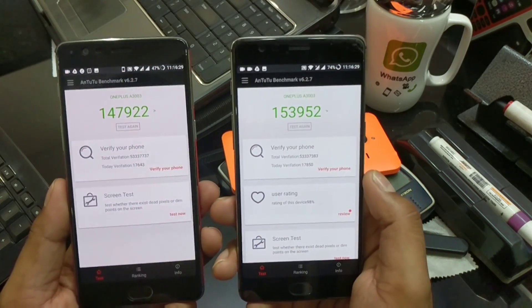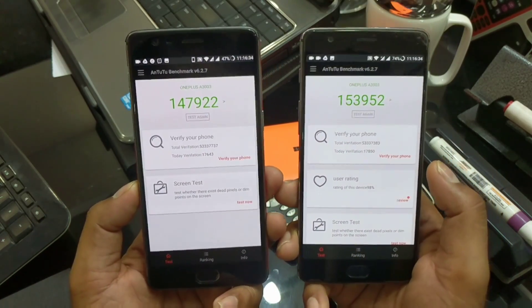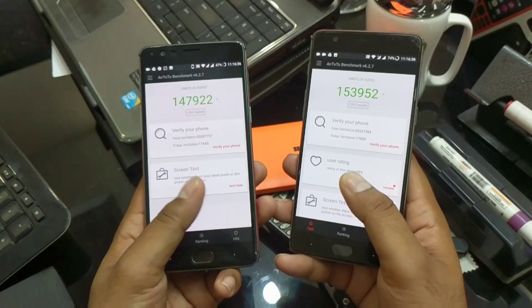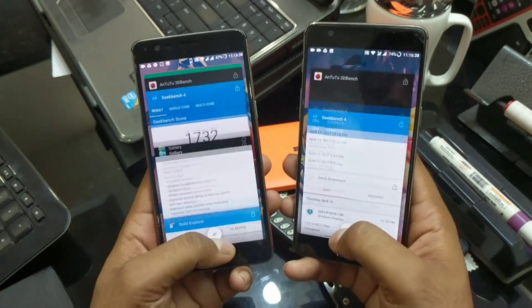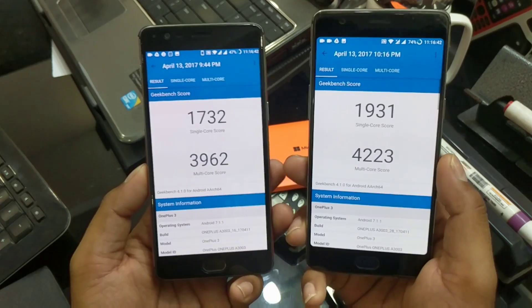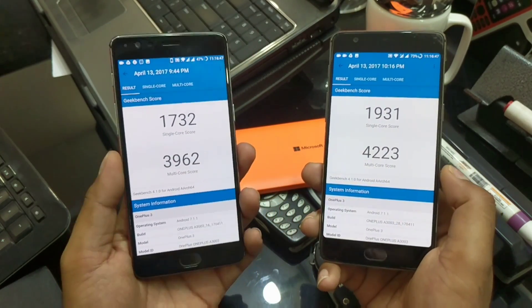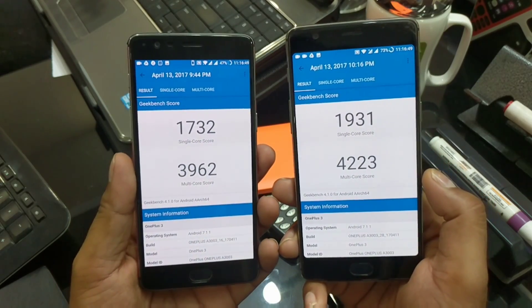On the AnTuTu benchmark, the OnePlus 3T scored 153k and the OnePlus 3 scored 147k. For the Geekbench test, the multi-core score is 4223 for the 3T compared to 3962 for the OnePlus 3, and single-core scores were 1732 versus 1931.